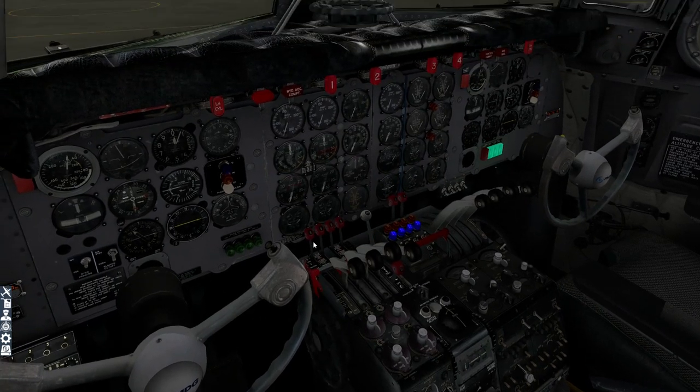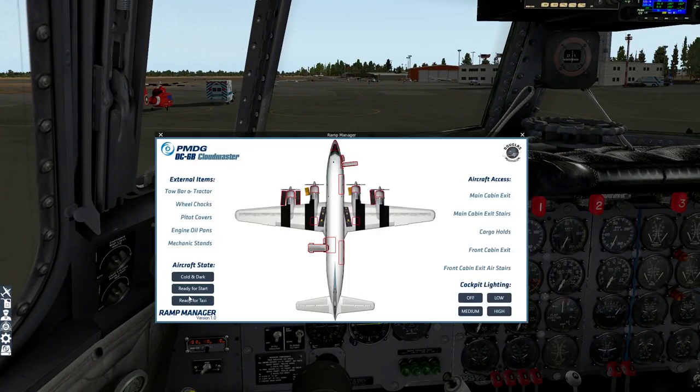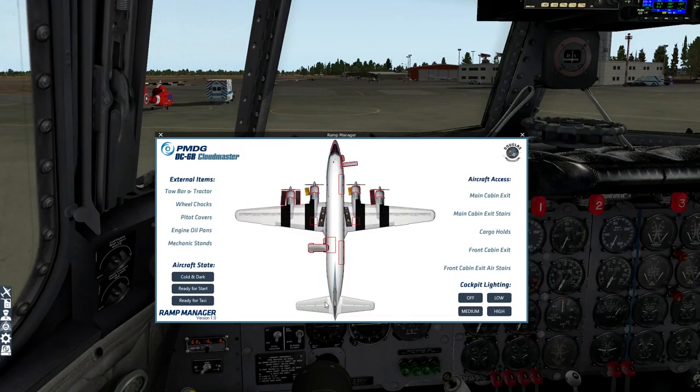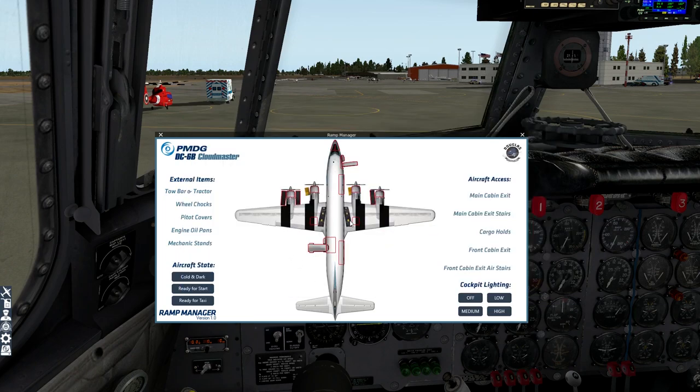I'm not going to do the full startup — I'll use a preset state. Back in the Ramp Manager we could click 'ready for taxi,' but first let's look at the fuel. Managing each of these eight fuel tanks is a key aspect. Here you can just say 'set fuel 100%, save settings' — done. Or set fuel 50%, or just put in a complete number and it will balance them evenly across all eight tanks. You can also set baggage and passenger weight. It's a very cool tool that manages a hideously complex aspect of this aircraft. I'm going to go 100% full — about 76,000 pounds of weight.